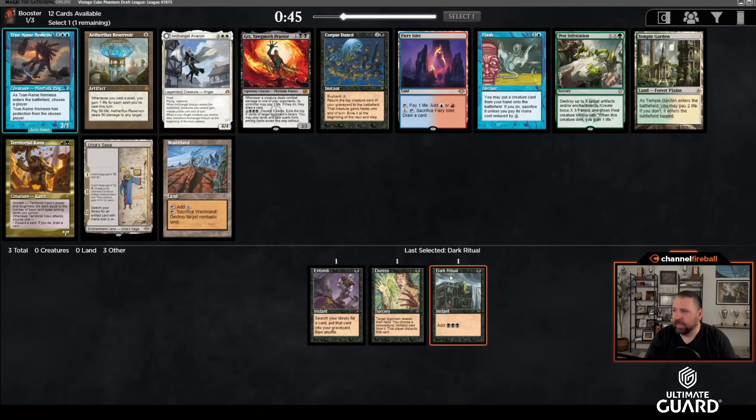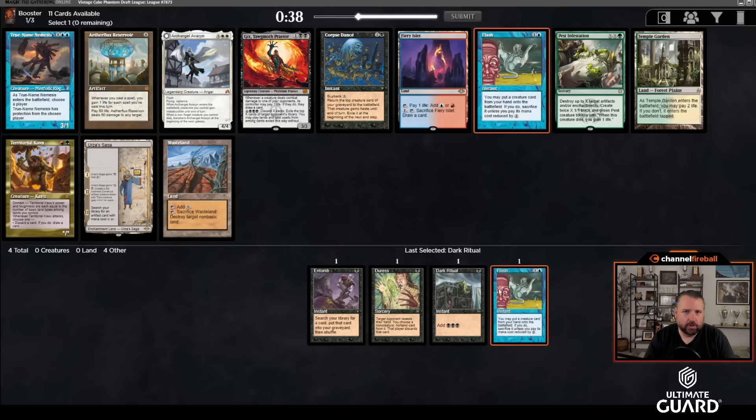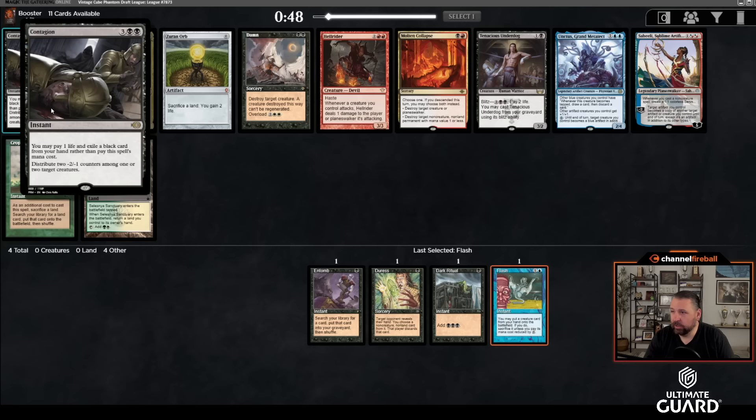I'm going to take Flash. We are so set up to be a Flash deck — both Entomb and Flash want the same thing, which is just gigantic creatures. Very happy to take that over Corpse Dance. Keeping that in mind, this next pack has nothing to bring back. There's a Contagion, which is a decent sideboard card — give two creatures a -2/-1 counter, a very weird card.